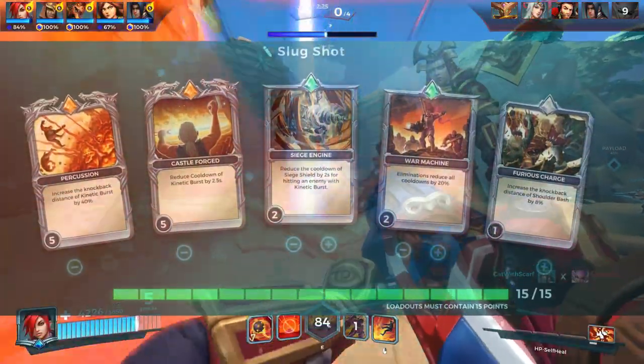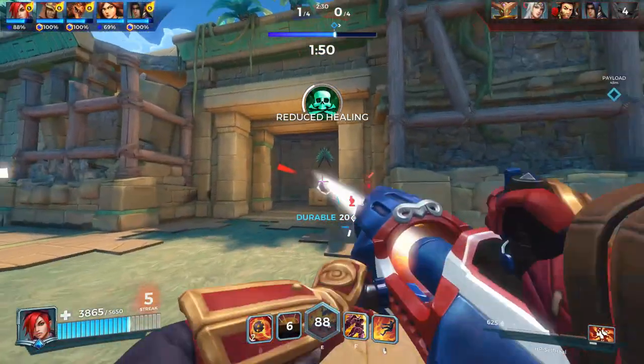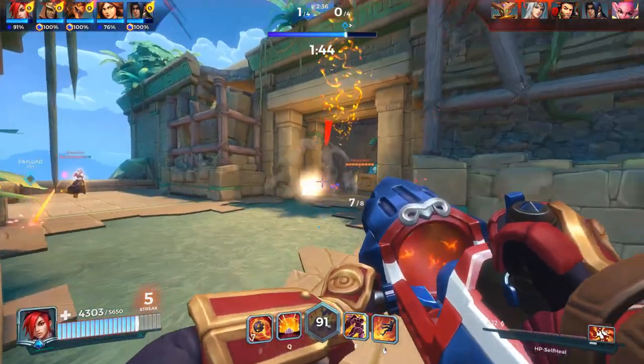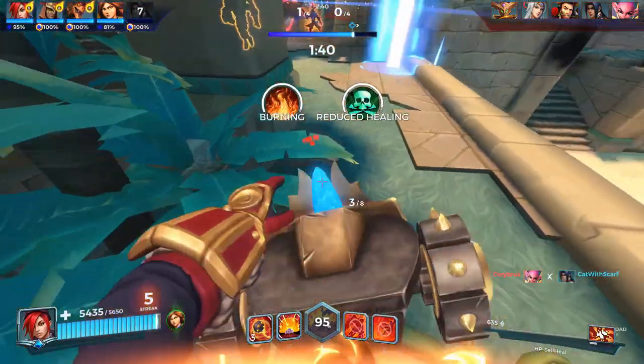Slugshot build: Percussion 5, Castle Forged 5, Siege Engine 2, War Machine 2, and Furious Charge 1. You have a huge poke potential, and if enemies get too close, you can create distance again very easily. Kinetic Burst will now have a shorter cooldown, heal you, and knock back enemies further. Eliminations also reduce your cooldowns.